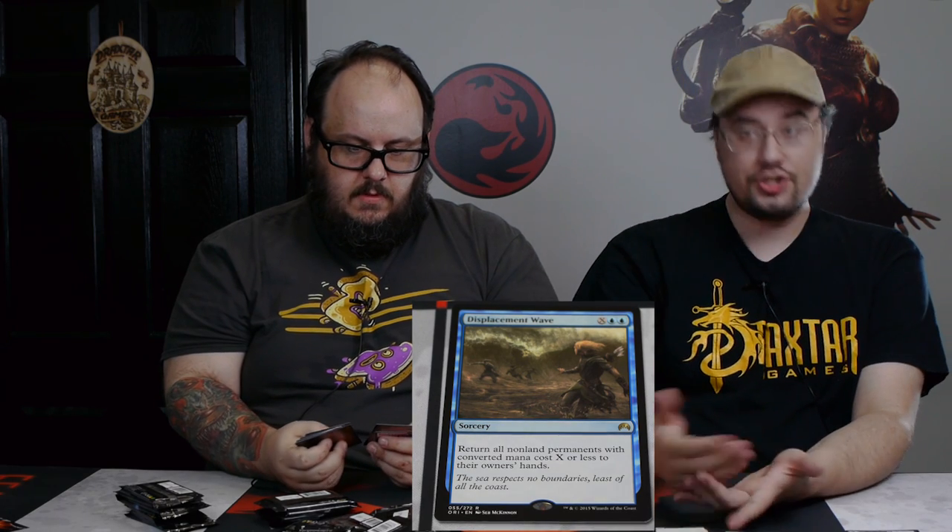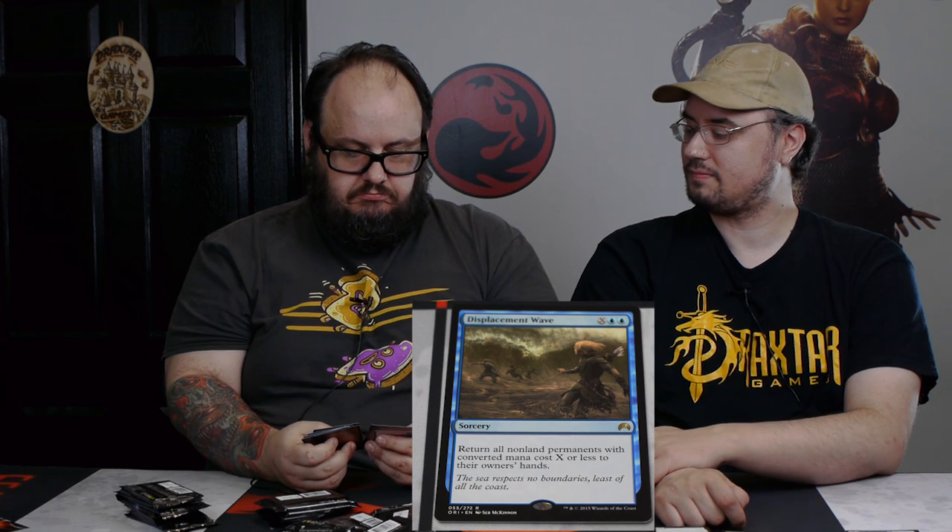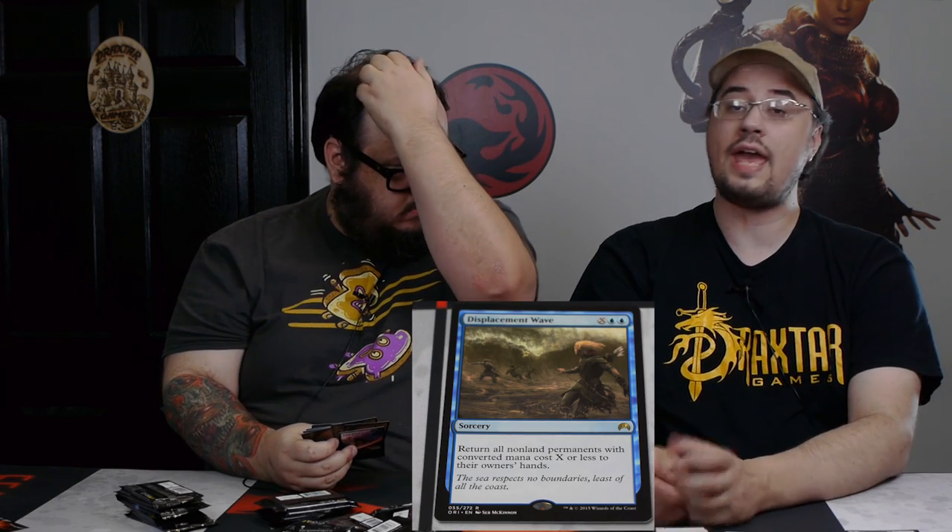We're going to open two packs at once — let's be wild and crazy! My rare is Displacement Wave. It's a classic blue bounce card: two blue and X, return all non-land permanents with converted mana cost X or less to their owners' hands. Simple, basic blue. It's a sorcery so you can't do it in response to someone attacking, but it's a very good way — in EDH, you drop your eight mana cost guy, bounce everything with seven or less, and suddenly you've got the biggest creature on the board. Some people would call it a junk rare, but it's really set up for Sealed or limited play. It's at rare for a reason and it's a sorcery for a reason, but it's a good card.